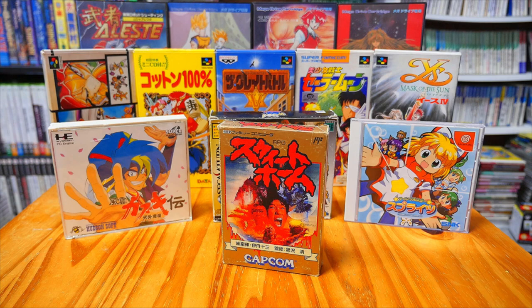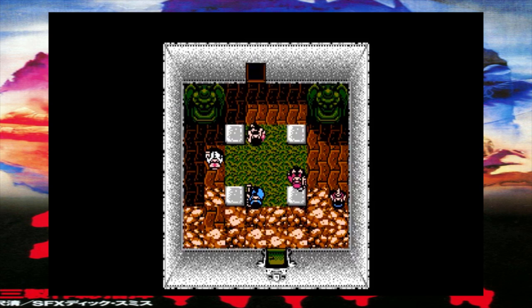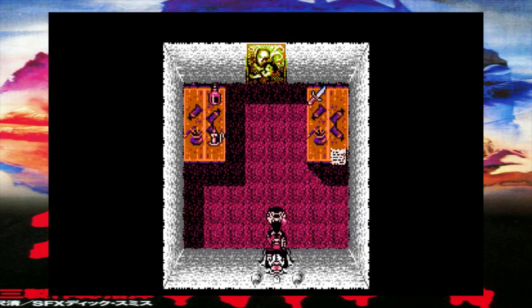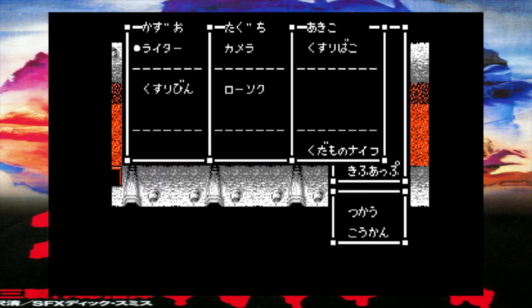Hey everybody, Jim here with your daily dose of Japanese gaming goodness. It is the import game of the day, and today's game is Sweet Home for the Famicom. This is a 1989 release developed and published by Capcom. It's a movie license title released around the same time as the film of the same name, directed by famed Japanese horror writer-director Kiyoshi Kurosawa. It tells the story of a documentary crew who go to a creepy old mansion to film a story about the restoration of a long-neglected fresco painting collection, when they become trapped inside with vengeful spirits and grotesque monsters.